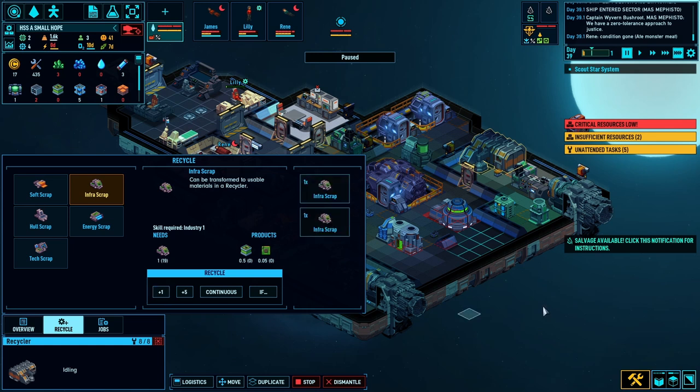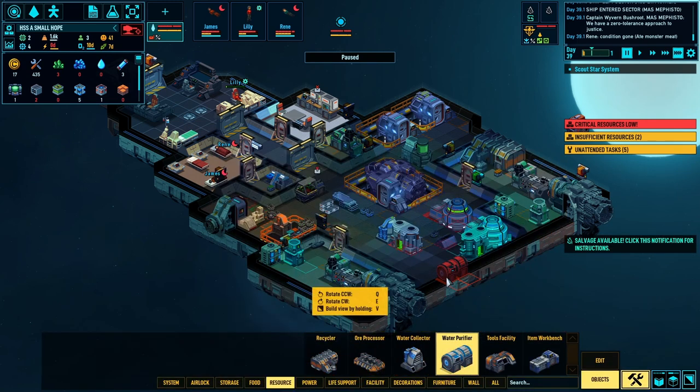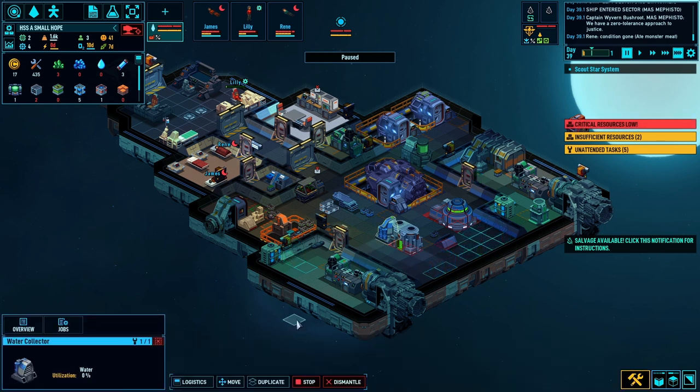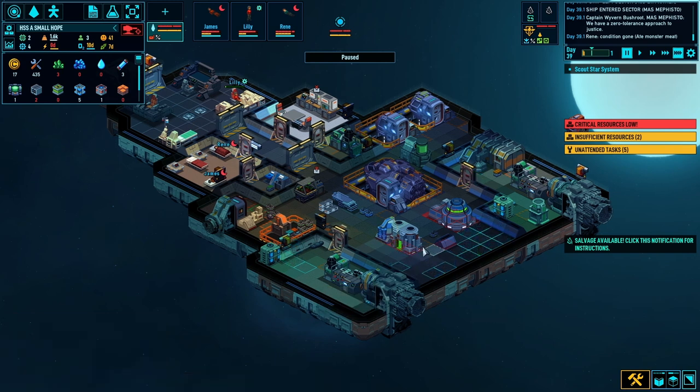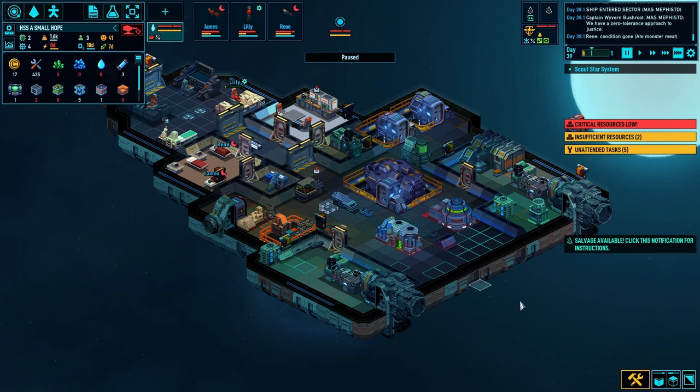Let's craft an info block, then craft the water purifier. I'll put it here because I want to leave a doorway so when I eventually expand I can get through. Let's put the water collector there too. That leaves this space open. I might get rid of the small one and build a bigger one here. I'll just dump the autopsy table there for now as I have no room. Let's go with that and see how it goes when they wake up.